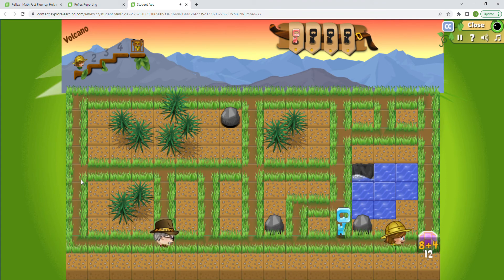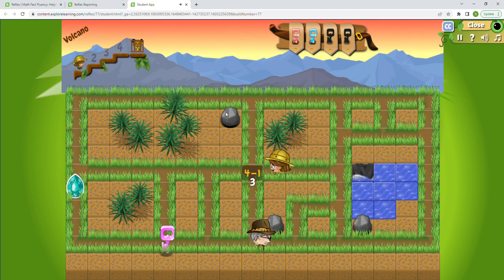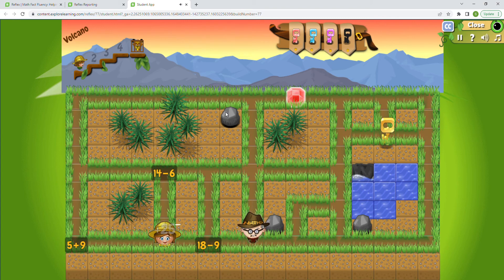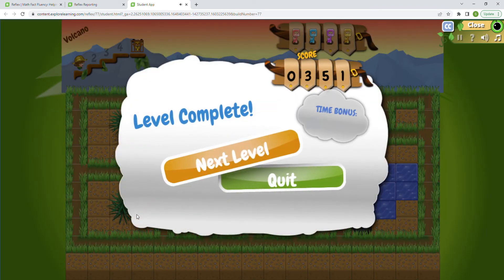Let's get the gem first! 11 minus 8 is 3. 18 minus 9 — that'll be 9. You can see we have two keys; we need to get the other two before we finish this round. 15 minus 7 is 8. 4 minus 1 is 3. 12 minus 7 is 5. 5 plus 8 is 13. 7 minus 1 is 6. We have to go all the way over here just north of the water. 14 minus 6 is 8. 9 plus 5 is 14. 11 minus 3 is 8 — ooh, he's coming after us! 18 minus 9 — doubles fact. 15 minus 7 is 8. 11 minus 10 is 1. 14 minus 6 is 8. We completed the level — and we have a time bonus! We did it fast enough. Let's go to the next level. Green light is almost done.